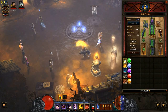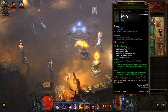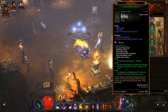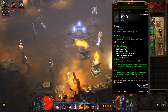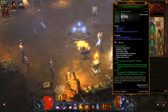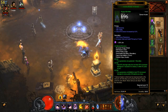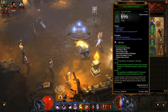Gear. This is the Unhallowed Essence set. The 2-piece set bonus will make your generator also generate discipline as well as hatred. This is important because our discipline will be our multiplier for damage. As you can see in the 6-piece set bonus, your generators and Multishot deal 15% increased damage for every point of discipline you have. That means the more discipline you have, the more damage you do — it's very important to maximize the amount of discipline you could have.